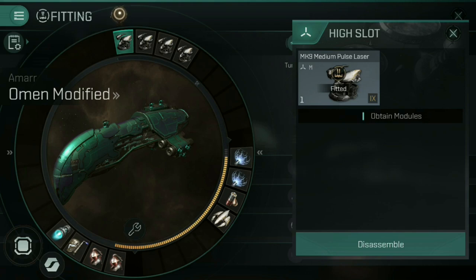In the event that you're flying a logistics ship, which might be a bit further down the road for you, in those cases you'll be equipping your healing options — your armour repairers or shield repairers. But don't worry about that for now. Your high slots are going to be your weapons.